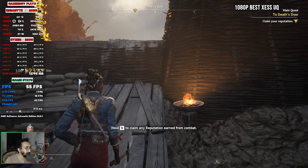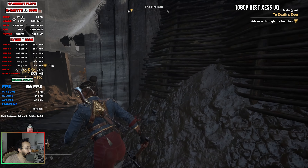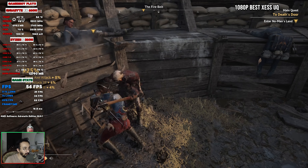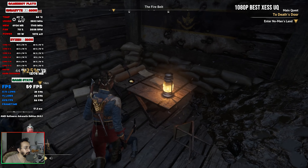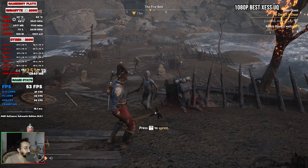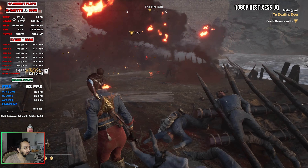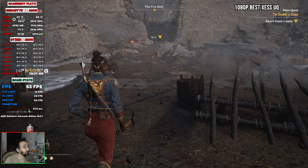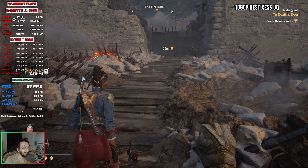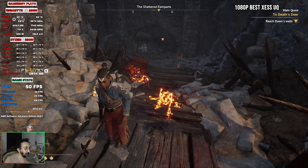The fps went up about 10 frames more, and we're now getting around 54 fps. The game looks really good now with the water puddles and ground textures, though some textures in certain areas don't look great. If this game had FSR3 and frame generation it would be really nice to run. XeSS does improve performance a lot when using Intel GPUs, but without an Intel GPU it doesn't make as much sense to use it.